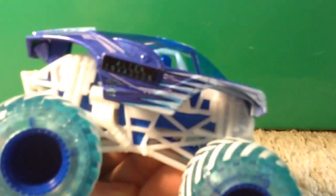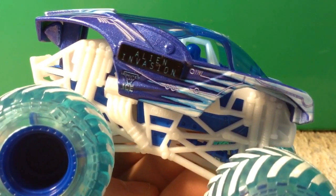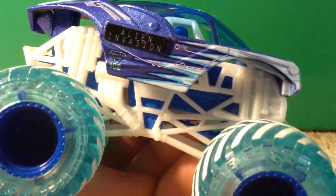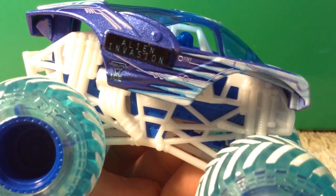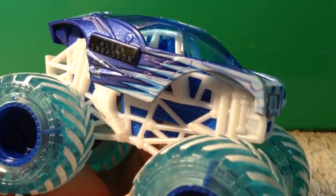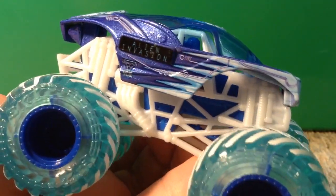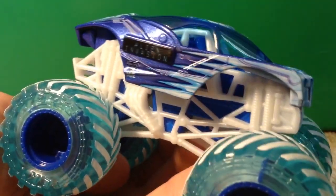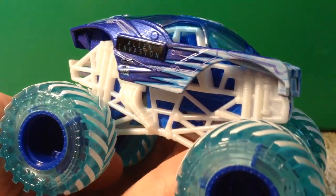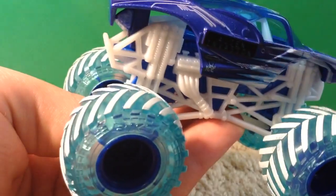This is the actual truck. Obviously you guys know what Alien Invasion looks like. The ice Alien Invasion does not compete in real life — only the normal one, which is driven by Bernard Light. This is just a Spin Master thing. They took the normal Alien Invasion and made it into an ice version. On the side it says 'Monster Jam Ice,' the truck is blue, and we've got icicles going along the side, a white roll cage, and transparent blue tires with white to represent snow.